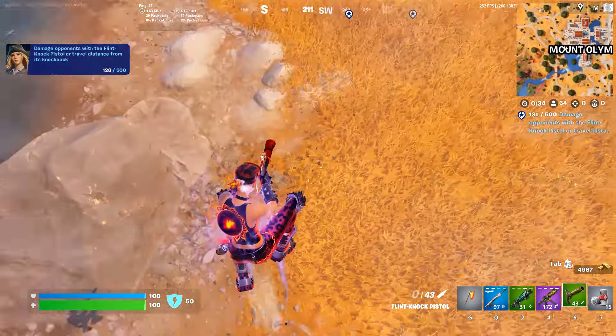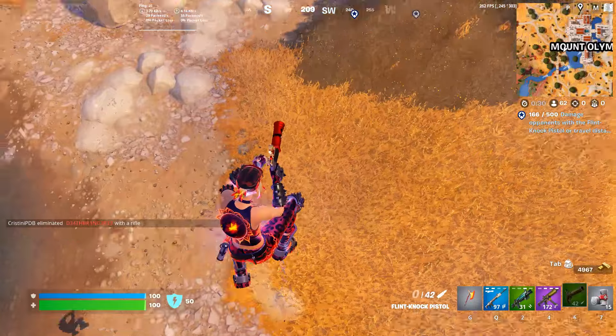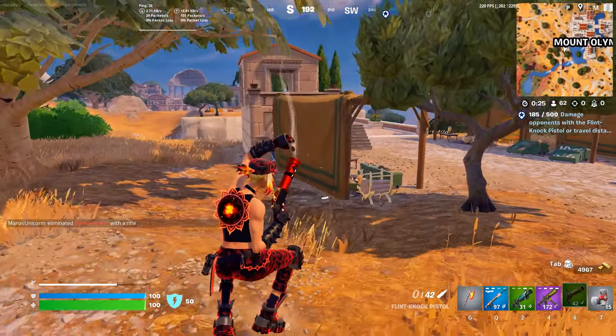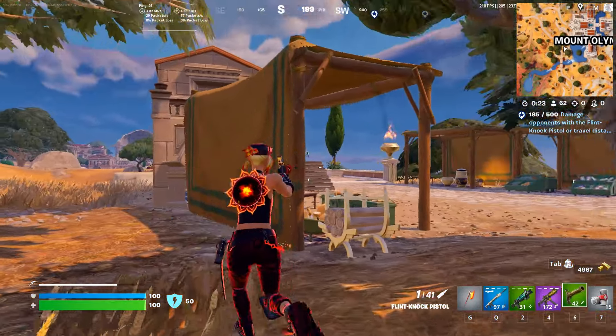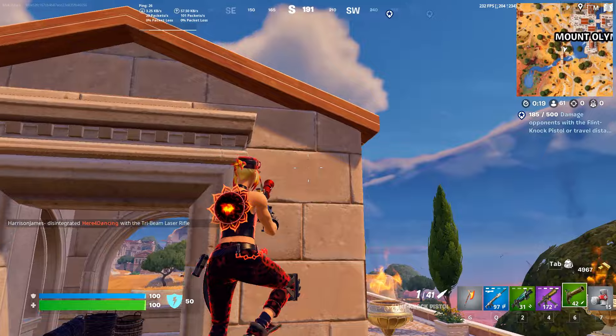You need to find a knockback pistol - that's the old vintage-looking pistol. A lot of players in build fights love this pistol because of the knockback. It's a really useful weapon.